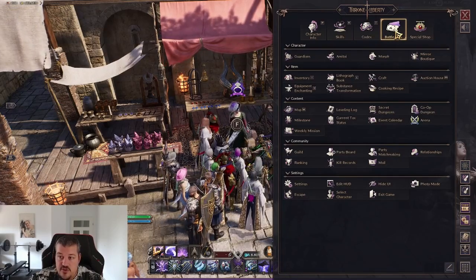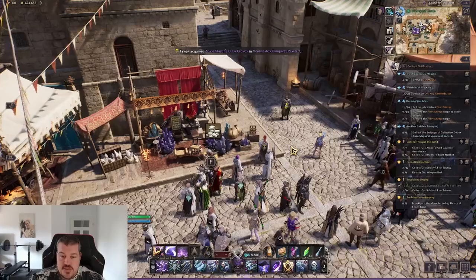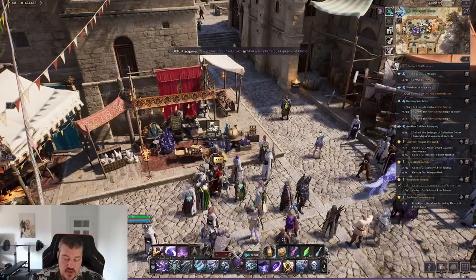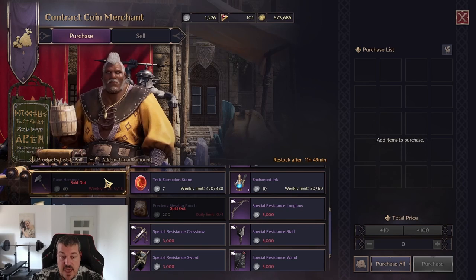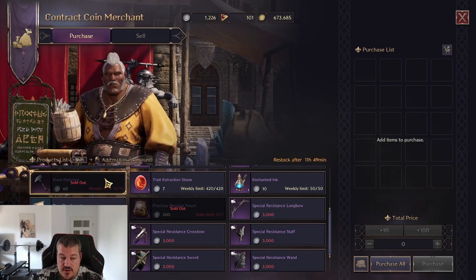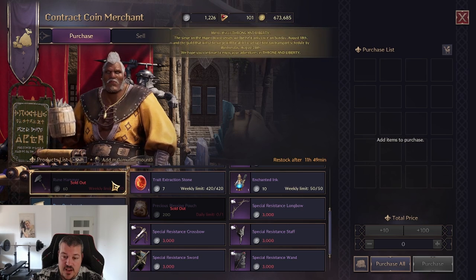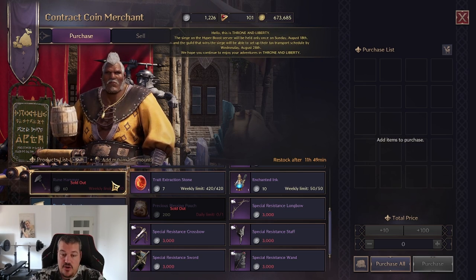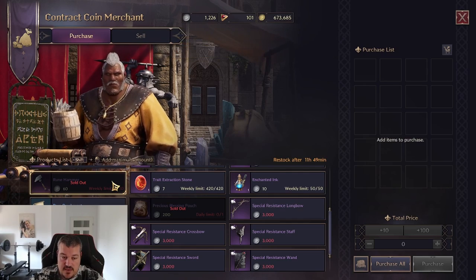You will also be able to obtain rune hammers via the special shop or the battle pass. A third way is at the contract coin merchant, where you can buy 10 rune hammers every week. You need 600 contract coins saved up for this - it is the best value item in the entire contract coin shop, so this is a must-buy every week.